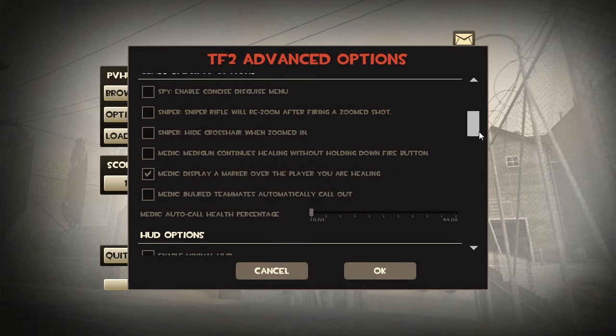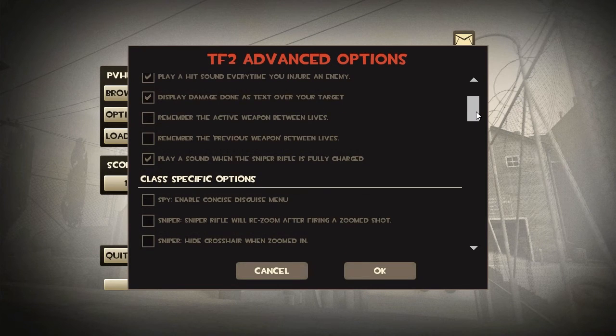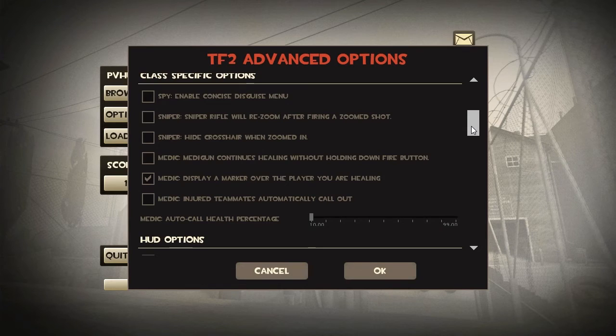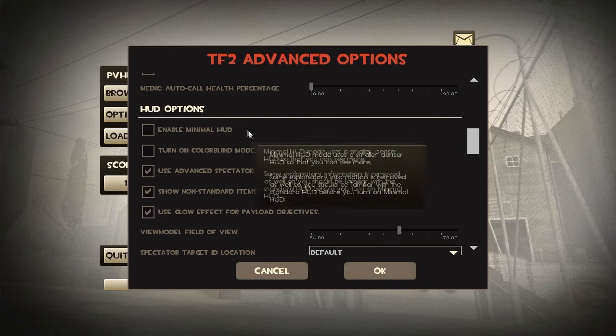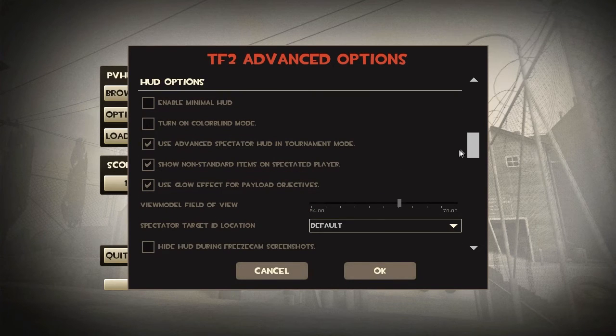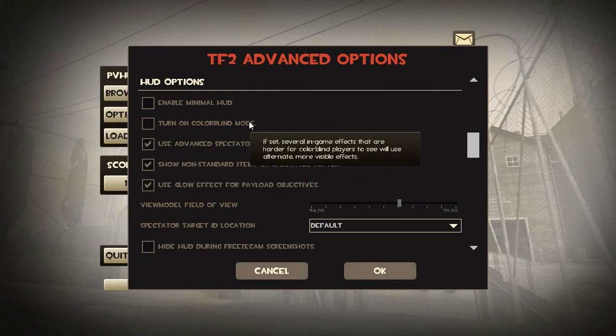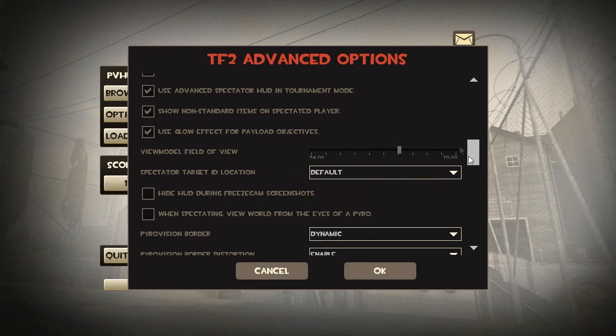Remember, this guide is basically to show you what a seasoned Team Fortress 2 player has for his settings and his recommendations, but it all comes down to what you're comfortable with and what you want your TF2 experience to be like. Now let's move on to HUD options. Minimal HUD makes all your numbers smaller and hides a few unnecessary things — if you're familiar with TF2 go ahead and enable it, but if you're a new player I really don't recommend it. Colorblind mode adjusts the colors for colorblind players. The other default-checked options don't really impact gameplay when you're starting off, so just leave them alone for now.